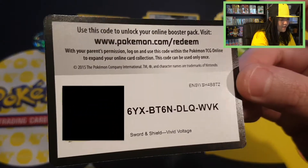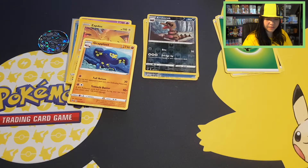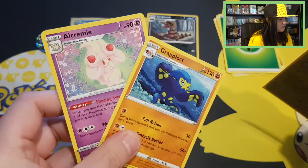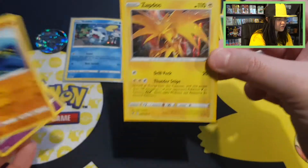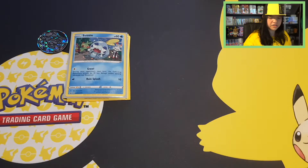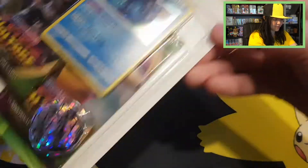We have a Sword and Shield Vivid Voltage code card. And just doing a little recap: we have the Alcremie rare, the Grapploct rare, and a Holo Zapdos — that's what Sobble gave us. And then let's start opening up the Vaporeon blister.